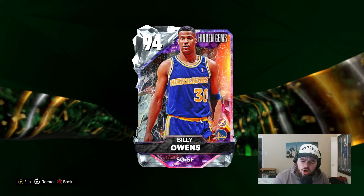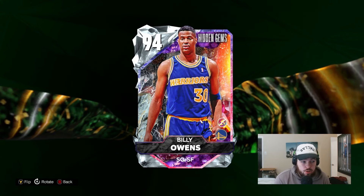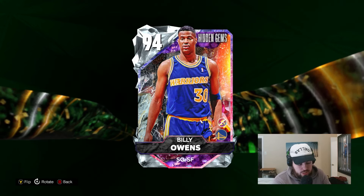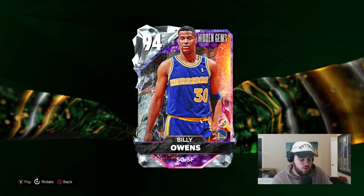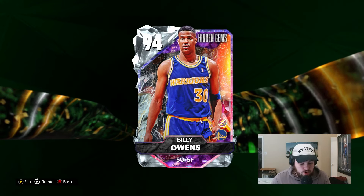I think Billy Owens has had a card in my team before a couple years ago. I feel like I remember him getting one, but it's been a while. And this card on paper is really interesting. He is a 6'9 elite defensive shooting guard who's got a lot of versatility and looks like one of the best hidden gems, period. Despite not being a huge name, he looks like one of the very best hidden gem cards out of all of the diamond hidden gems.